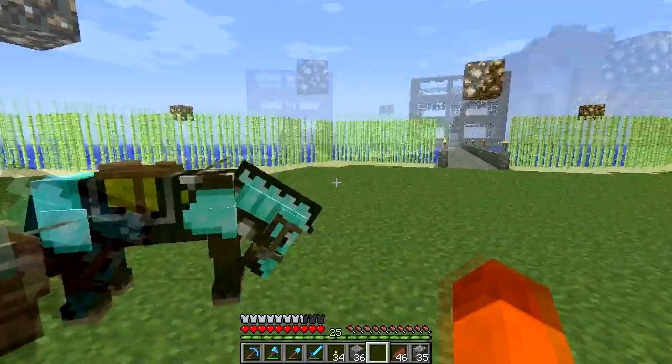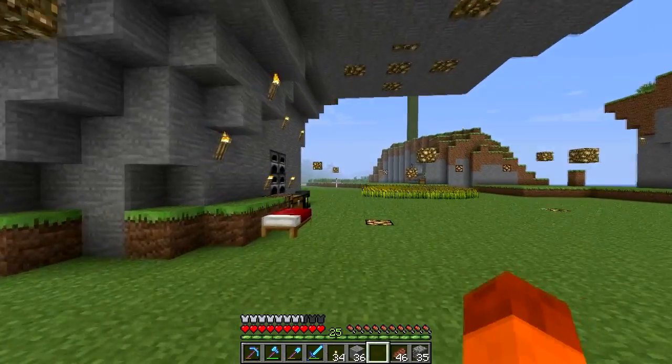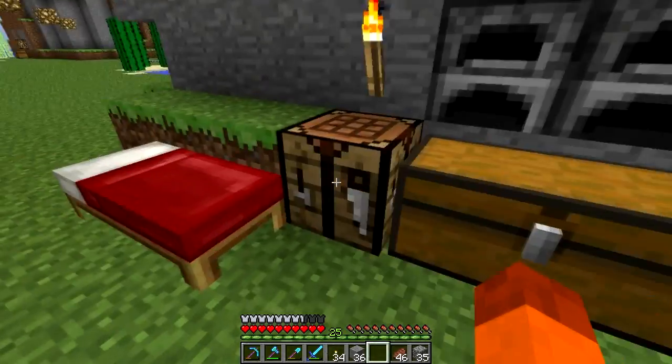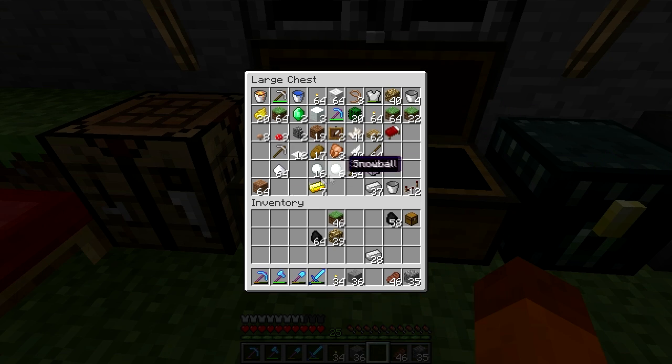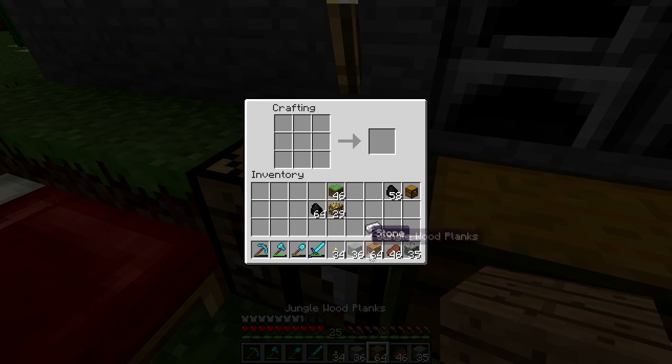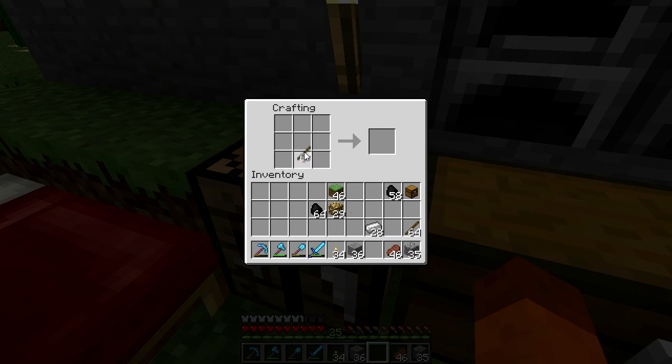We're level 25 so I actually might want to do a small enchantment this episode. I definitely want to do an enchantment this episode, believe me. Oh, we have jungle wood planks - why do we have jungle wood planks? I think we should turn all that into sticks. And we are going to make - what is it going to be? What shall it be? I don't need a sword, so I'm going to make another pick. Hopefully we can get Fortune.